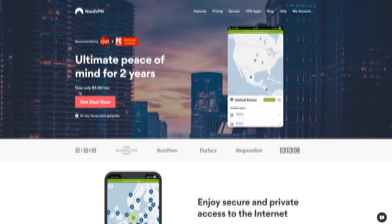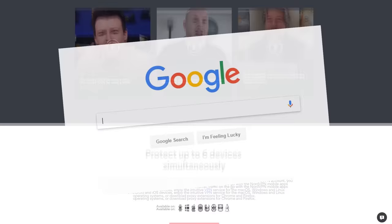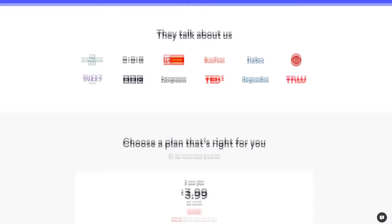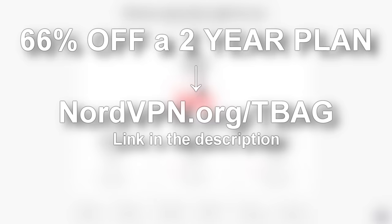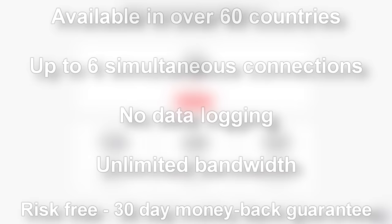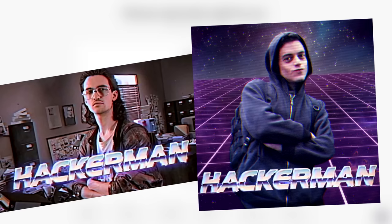Today's video is sponsored by NordVPN — a virtual private network that ensures your security while browsing the web. NordVPN offers anonymous browsing with no data logging and military-grade encryption. You can get 66% off a two-year plan using the code T-Bag at NordVPN.org/T-Bag, available in over 60 countries. You have 30 days to get your money back guaranteed.